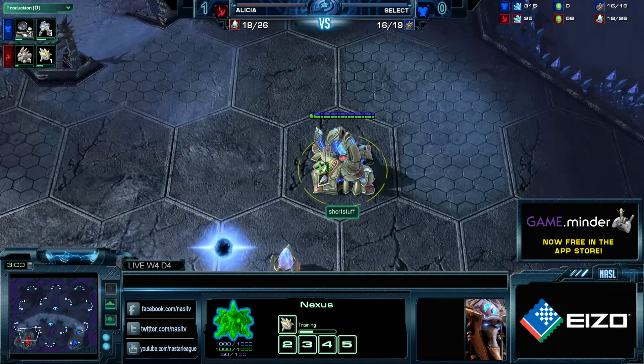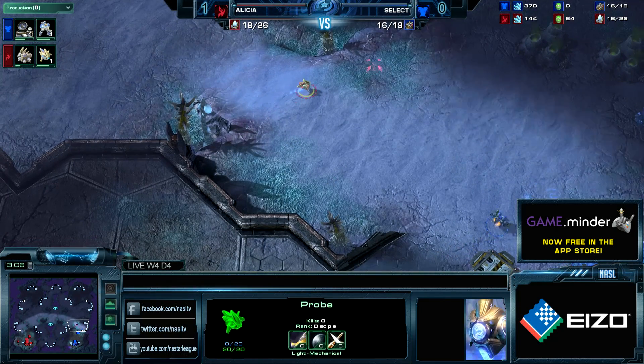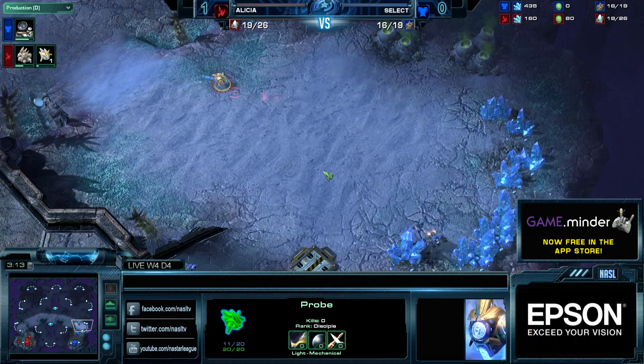Then go to wherever you want to go on the map, left-click 1 through 4 to set the rally point, then go back and build all your Zealots or Dragoons. And it was just like, man, macroing was so hard.